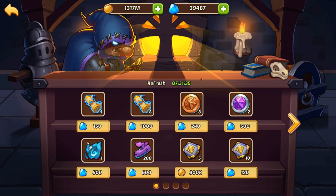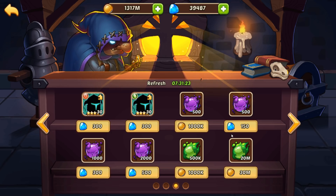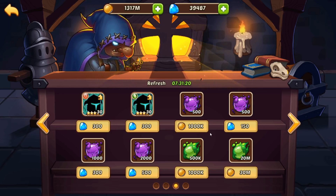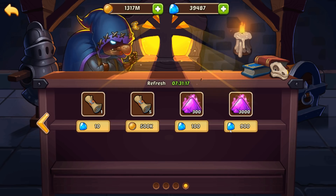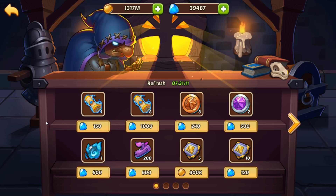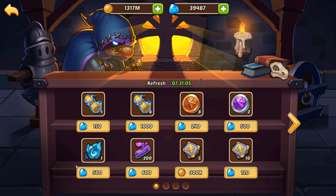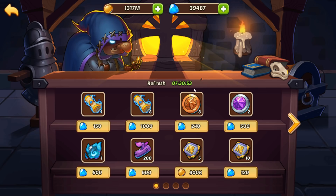I would recommend either purchasing a profit orb if you can, or a heroic summon scroll. Do you need to buy anything daily? Early game — no. I think you need to just go situational based on what's preventing you. Now for early game pay-to-play, if you have gems to spend, I would definitely buy profit orbs. If you have a ton of gems, maybe get a profit orb every other day, and maybe a heroic summon scroll.